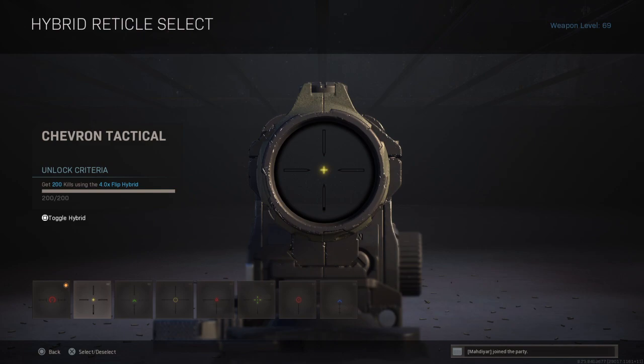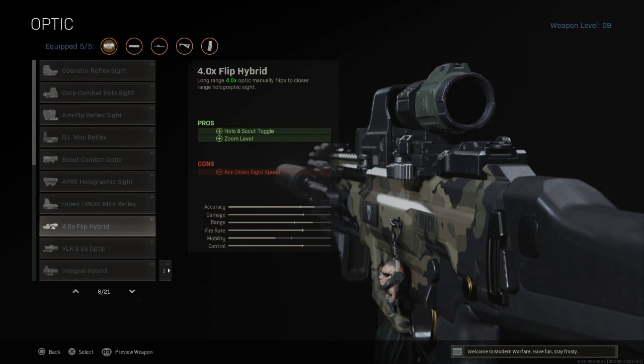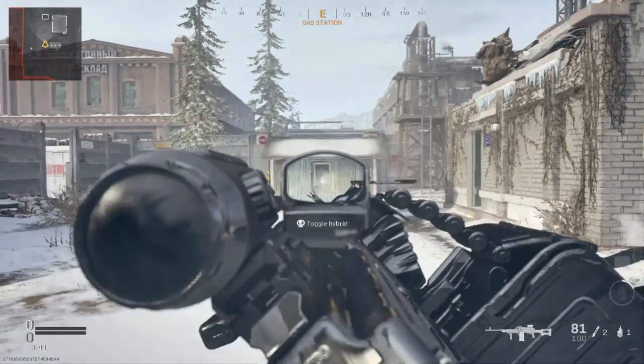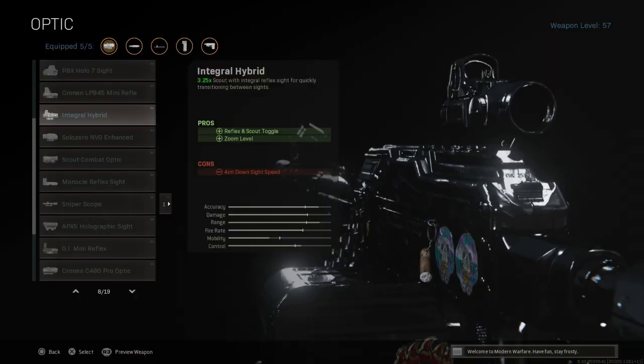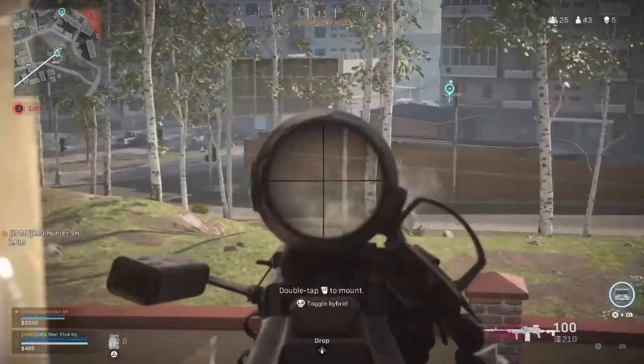To unlock the Chevron Tactical reticle you need to get 200 kills using the 4.0x Flip Hybrid. To unlock the Campfire reticle you need to get 50 headshots using the same optic. For the Heroic reticle you need to get 200 kills using the Integral Hybrid.